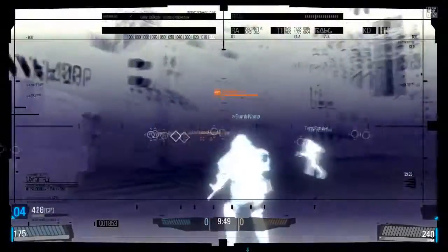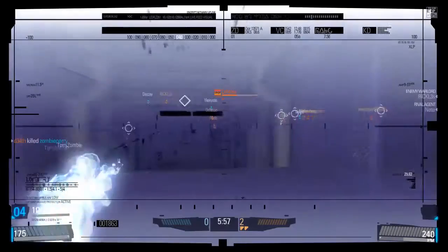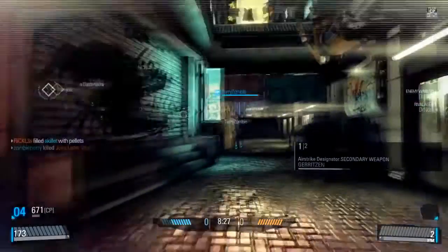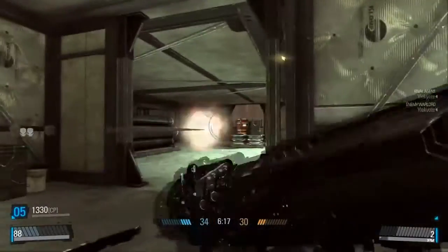Some people like to use the HRV visor as soon as they spawn and get a very good picture about what's going on in the match right as they're coming out of the gate, so they kind of know where to go, what places are less defended, where the last person was that had killed them so they can go take a revenge kill. There are also people who like to save it — they'll just click it on and off quickly and get a very fast snapshot of the environment. If you use it in short bursts, you can actually get more use out of it.